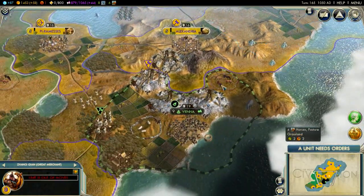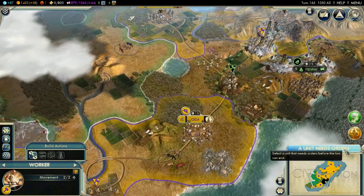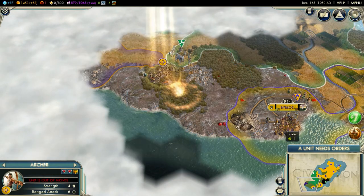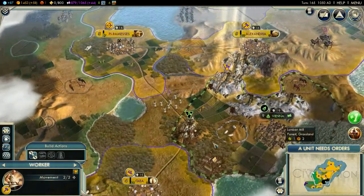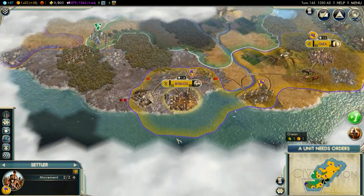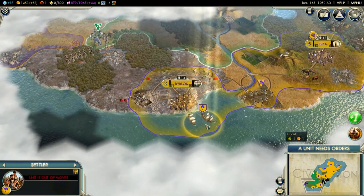Last time I had used this great merchant to start a trade route with Vienna, so I'm going to do that this time as well. I'm quickly going to check out over here. Hey Caesar - the Roman Emperor, who we meet for the second time actually.